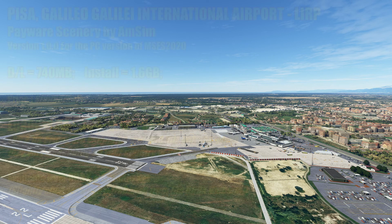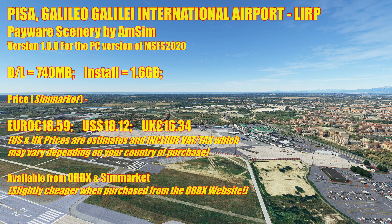This is Pisa, Galileo Galilei International Airport, Lima India Romeo Papa. This is a payware scenery by AMSIM, and this is version 1 for the PC version of Flight Simulator 2020.